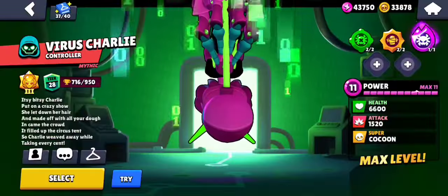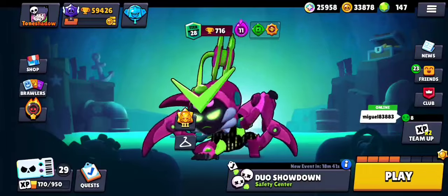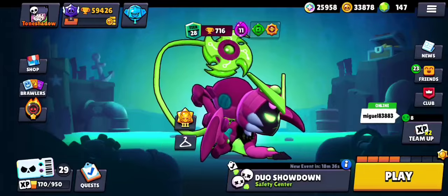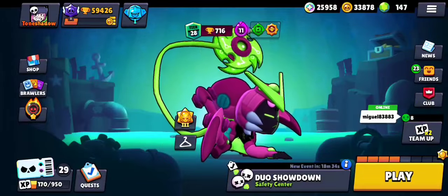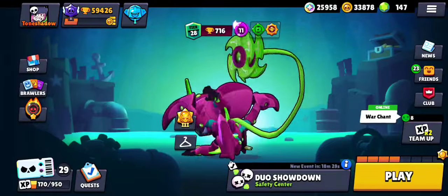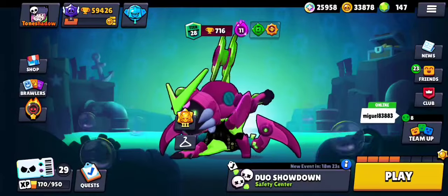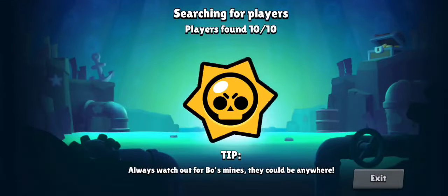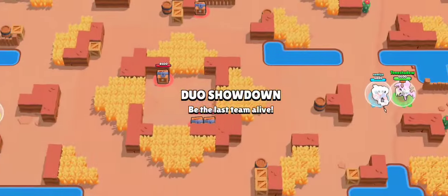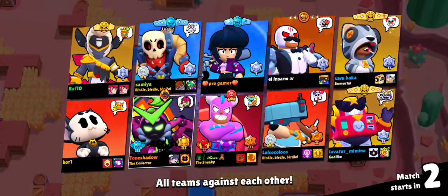Moving on to Charlie — as you can see, this is a 300 gem skin with a cool saw blade. Yes, this is 300 gems. I know the voice is a bit annoying, but other than that the design is very cool. Look at the arms, the legs — design looks very cool, and she poses like a boss. I do wish the voice wasn't so annoying, but I think the skin is worth the price.